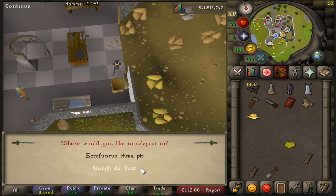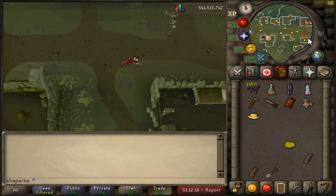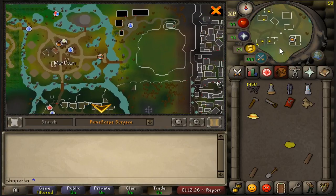Now you want to use your Morytania legs and teleport to Burgh de Rott. We're going to head south from there.